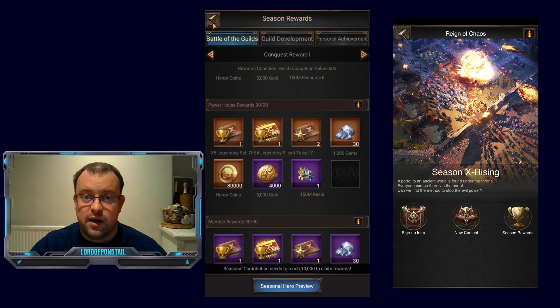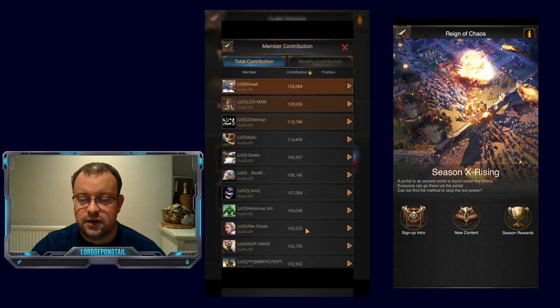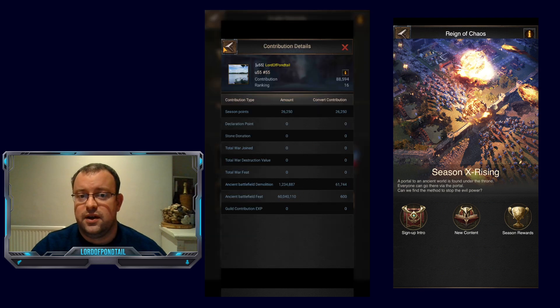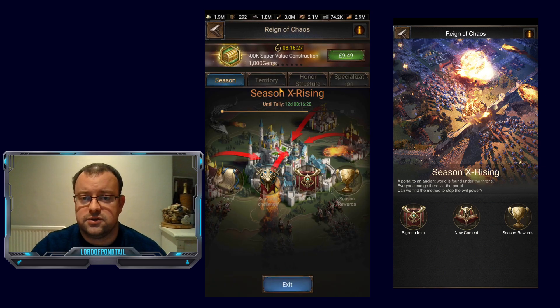I'll also be getting powerhouse rewards. In the guild I've dropped a couple of rankings and I'm down to 16th, but I'm pretty happy with that — we're full so I'm in the top 7 or 8% in the guild. On the map as well, in terms of my tiles I'm in the top 30 to 40 players. It's been a pretty good season.